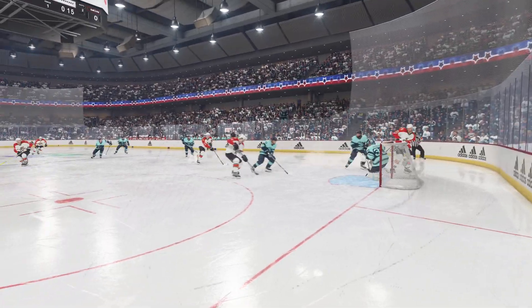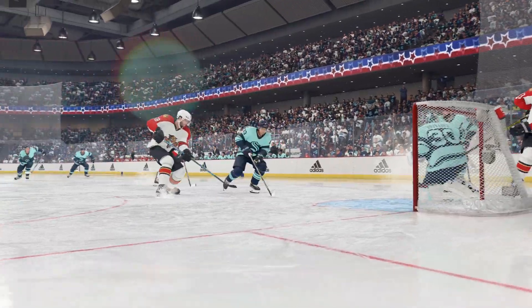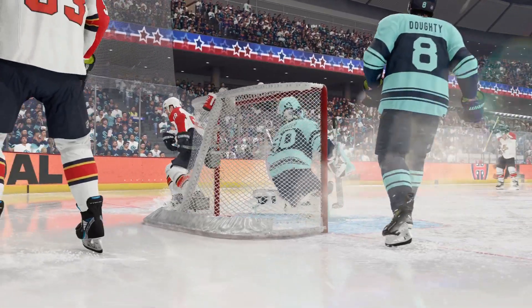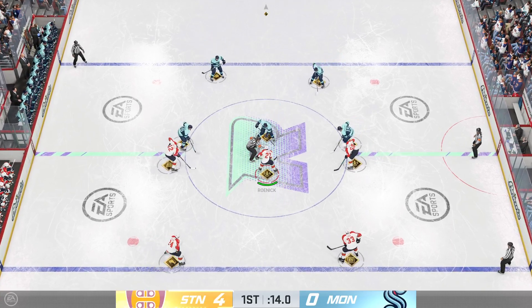He does a great job of maneuvering his body to get available in tight to the goaltender. Anytime you're net-front, you want to find a way to get your stick on a puck — this one-timer that he's able to get off beats the goaltender clean. Tappara flipped the switch to blowout mode, and these gotta be fun games to play in, right?